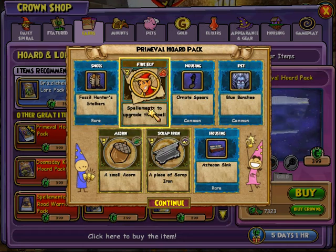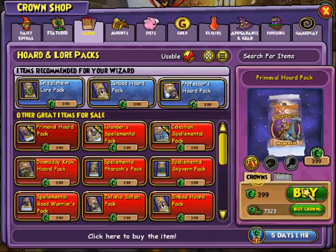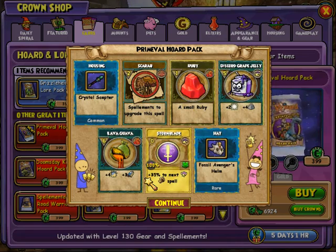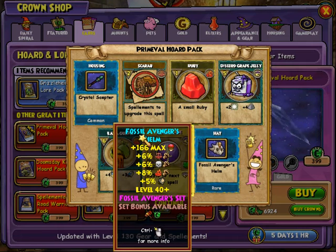We got the Spellamint Fire Elf. And we got another Fossil Hunter Stalkers. We got Fossil Adventurer's Hand. We got a Crystal Scepter.